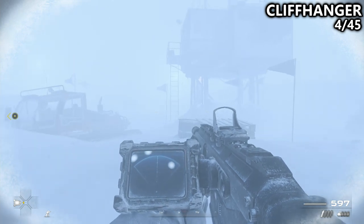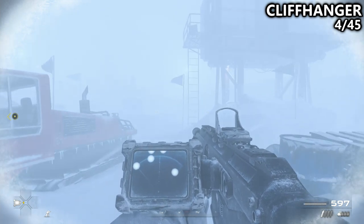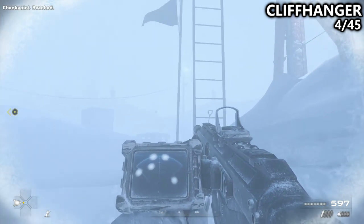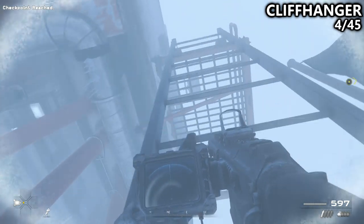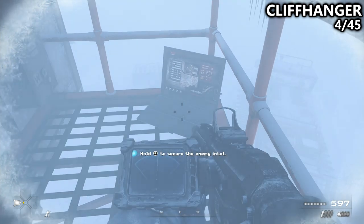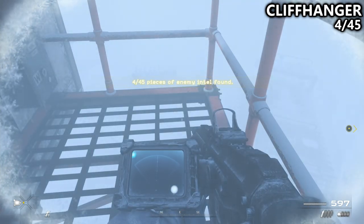Now we're on the mission Cliffhanger, and McTavish just separated from us for the first time. You'll notice my objective to the left-hand side, but if I just run forward, there's a little bit of an outpost, and I can go up the ladder to the top to find an Intel. There's a bunch of enemies here that may spot you or attack you, so watch out.